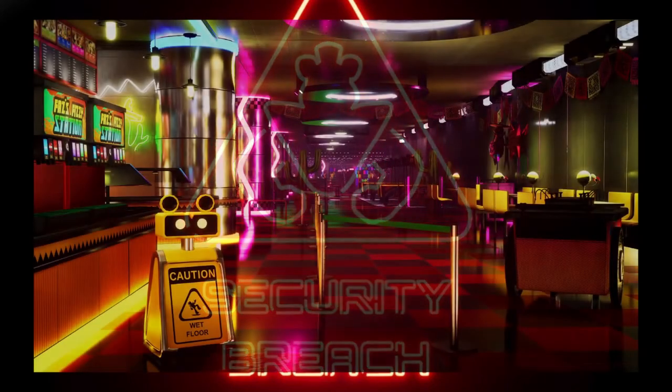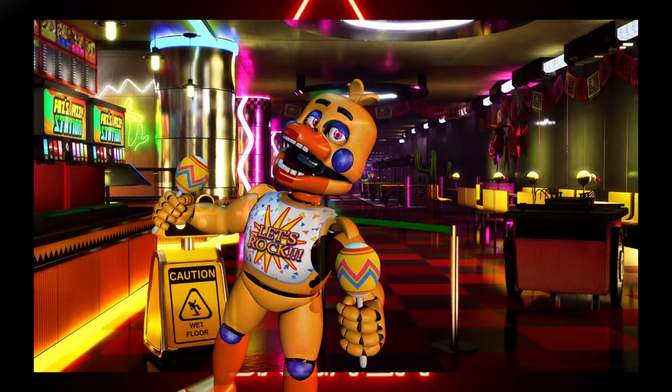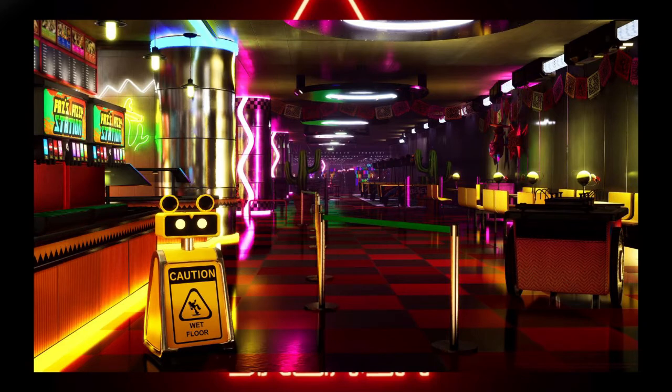Next up we have a new character that Rockstar Chica would be terrified of — we have the caution wet floor robot. He looks pretty cute and he's next to a soda machine with a lineup. I have a feeling this is going to be more of a chill area. You might actually be able to befriend this little guy and use him in a minigame or chase scene, because one of the characters might be afraid of wet floor signs and will avoid them. There's definitely something to him that we'll find out in the game, and I'm excited because he's very adorable.